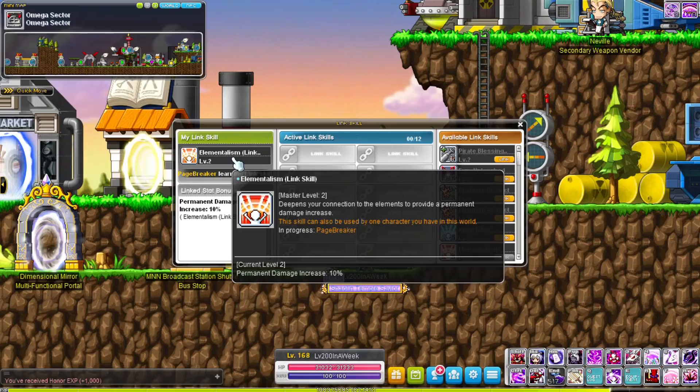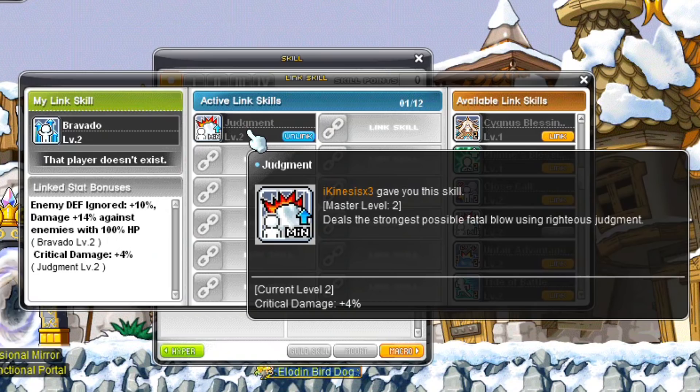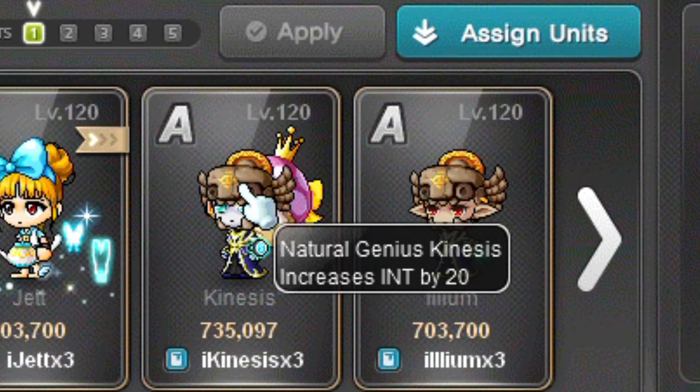Kanna has a useful and straightforward link skill — at max level 2 it increases your character's damage by 10%, a must-have. Kanna's Legion effect increases boss damage, also super useful for all your characters. Kanna's link skill increases critical damage by 4% at max level 2 — not a huge boost but still nice to have. The Legion effect of this class increases INT, only useful for mages.